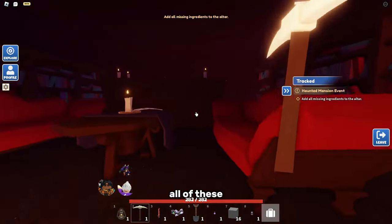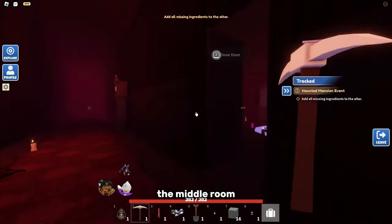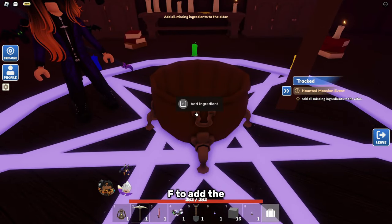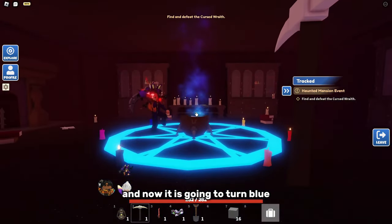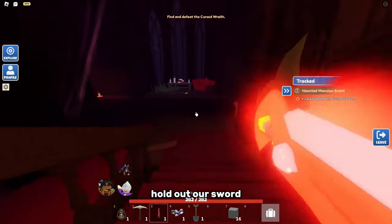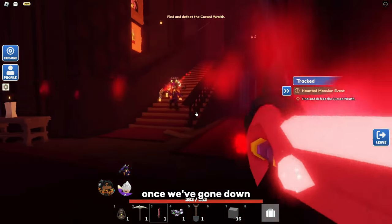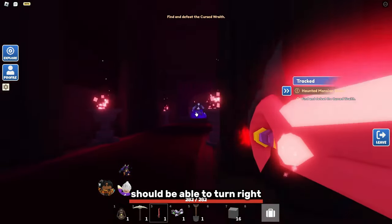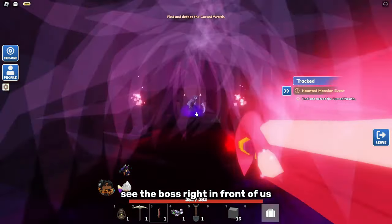Once you've got all the ingredients, head back to the middle room and walk up to the pot and click F to add the ingredients. It will turn blue. Then head all the way back down the staircase with your sword out, turn left at the bottom, then turn right and you should see the boss right in front of you.